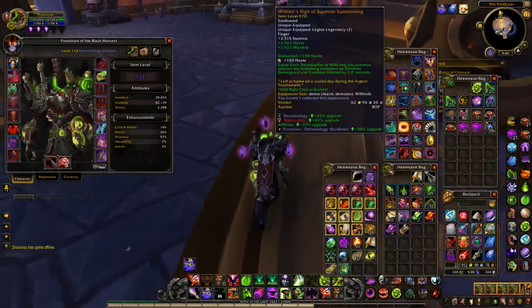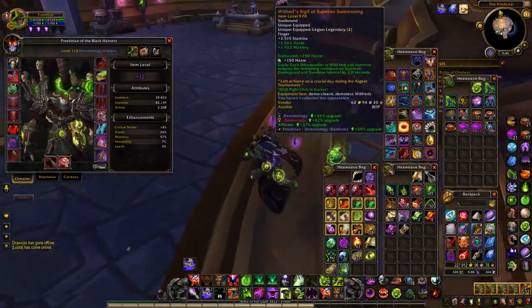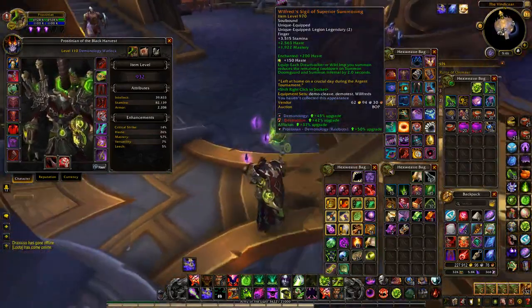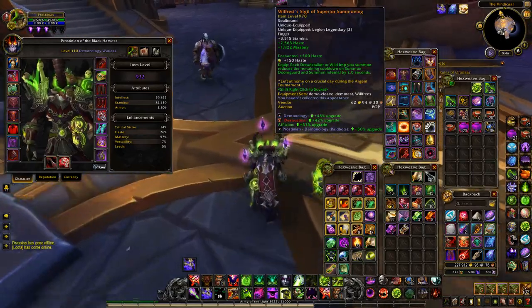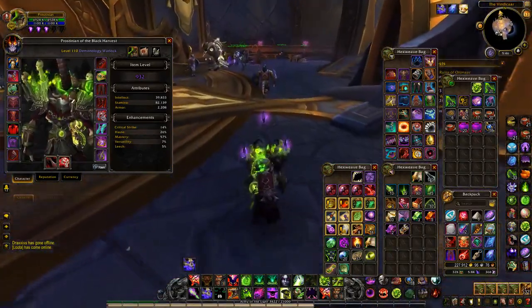Come to the Scale tab at the bottom — you have weights, compare, gems, whatever options. Just go to Scale, click Import, then Control-V, and click OK. Now hovering over, say, this Legendary, you can see in the tooltip there's a default Demonology, Destruction, Affliction. But at the bottom you can see Pro-Stinian Demonology RaidBots, and it says 50% upgrade where the other one says 45%. So it is different, and that's pretty important.